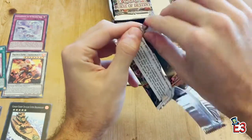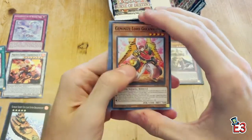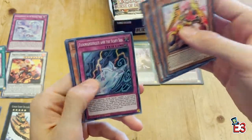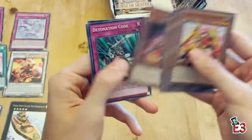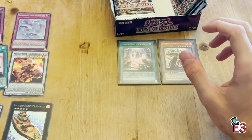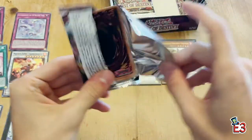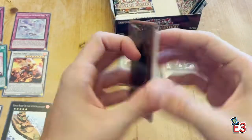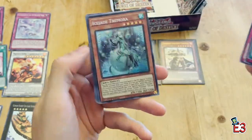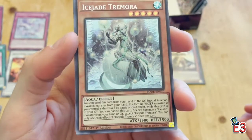We've got three rares on the first side and we're on pace — if we can get one more ultra or pull our first secret on this side that'd be nice. Gunkan, Floowandereeze again. Penguin Ninja — Penguin cards in here are cool. Last two on the first side. Penguin Signet, Giant Starfall — boom, here we are: it is a secret rare!